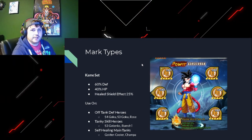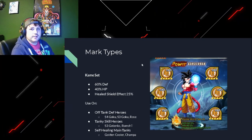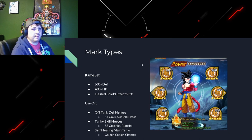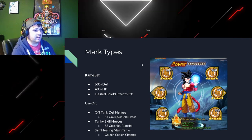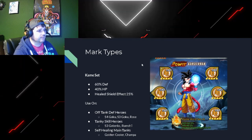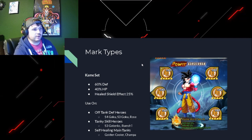Next, the Kami set. This works on so many different heroes and it's such a dynamic set. You can put this on your healers to make them really tanky - it scales well with them. You can put this on your skill heroes to make them off-tanks. But primarily you're gonna find this on your off-tank defensive heroes and your tanky skill heroes - so you're thinking S4 Goku, S3 Goku, Rose, S3 Gotenks, Rumshi. It's 60% defense, 40% HP, and that heal shield effect is just so good.